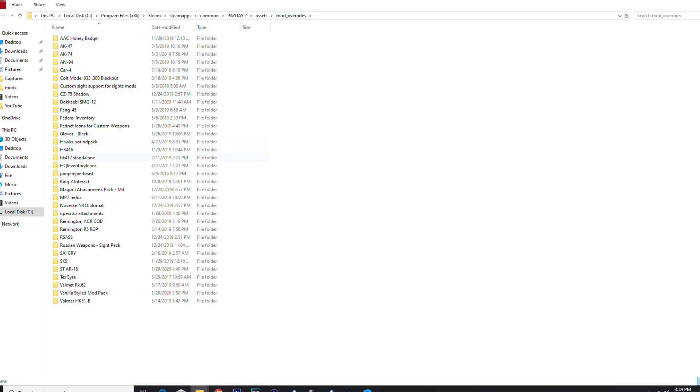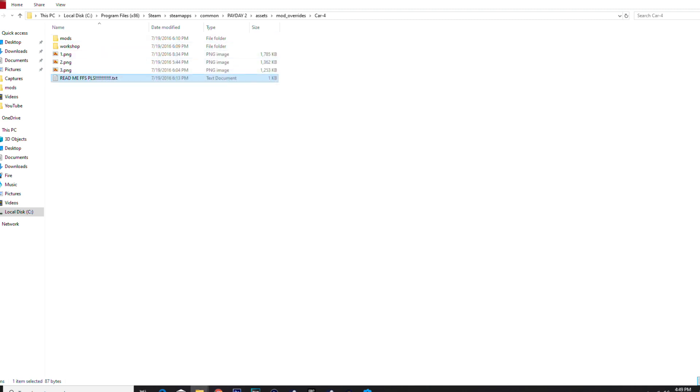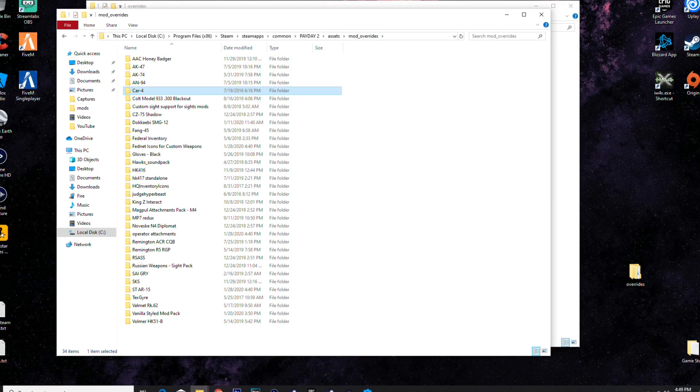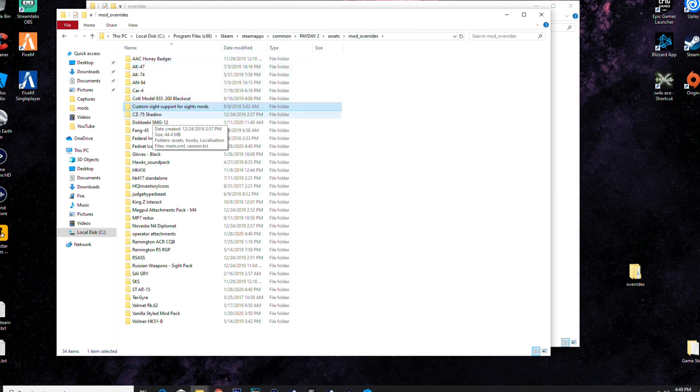Here are the rest of my weapons. In mod overrides: honey badger, AKs, AN-94. Some of these are weapon skins too — skins also go in here along with custom weapons. This old one is from when my workshop was called 'Last Bullet.' CC-75 and Doka Beast SMG from Rainbow Six Siege, Fang 45 which I think is like a UMP.